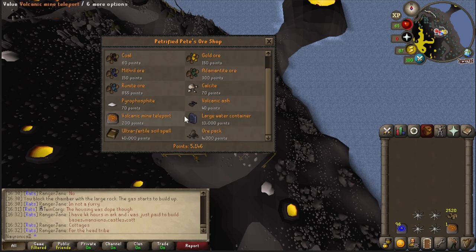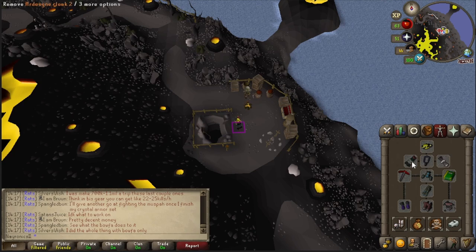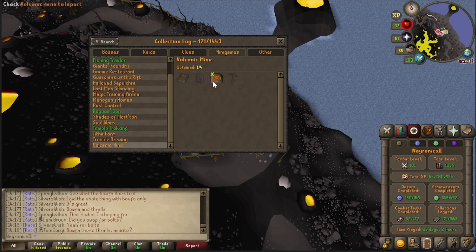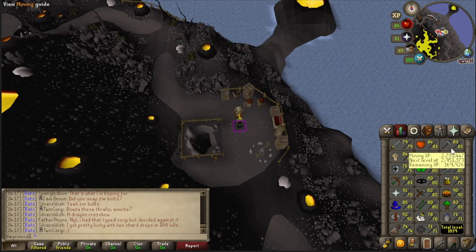Now that we can effectively play Volcanic Mine, let's go ahead and use up the rest of these Nummulites and see where that brings us. We are now officially halfway through the stack — 50 games completed. I've changed the outfit a little bit to add some more prayer bonus with the cloaks, the fury, the god book, and the blessing. We have currently stored just under 17,000 points, and we've already bought 16 of the Volcanic Mine teleports, so that's 3,200 more points worth. After 50 games, our total point count is roughly 21,000 points, and I've gained about 90,000 experience. This has taken roughly an hour and 40 minutes.